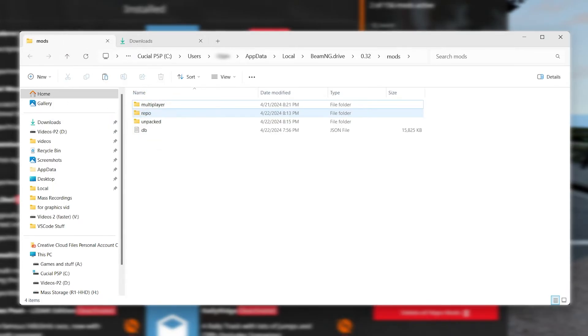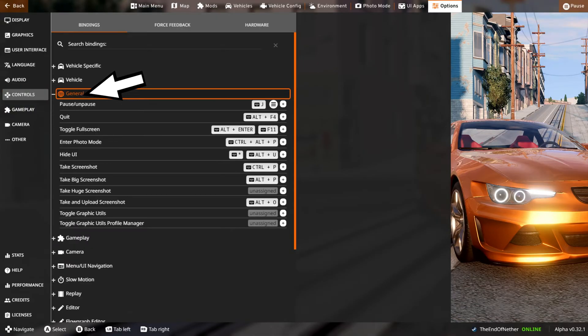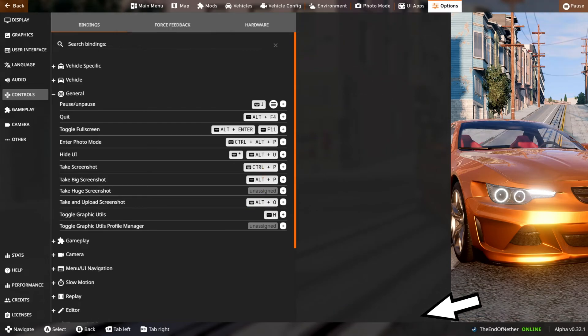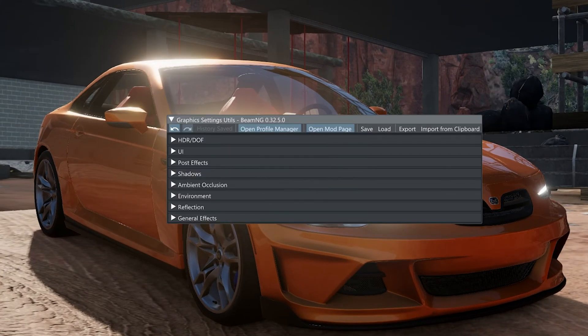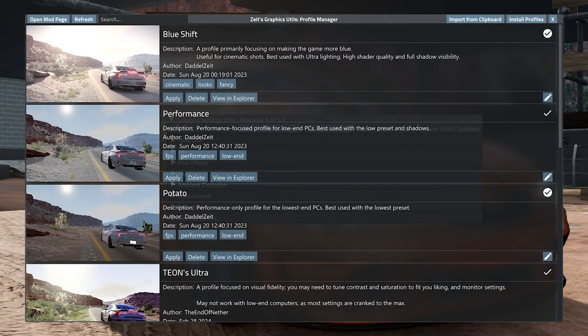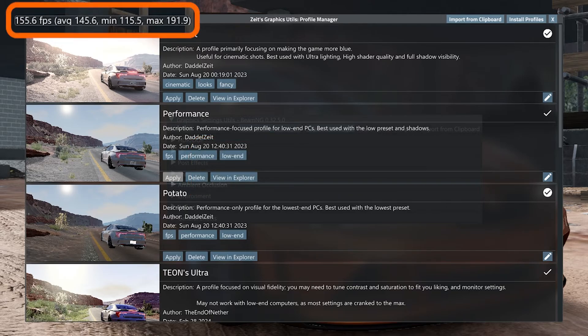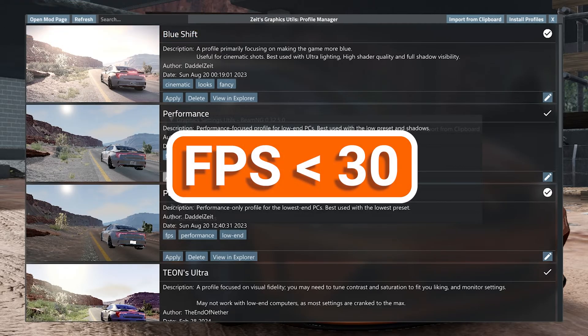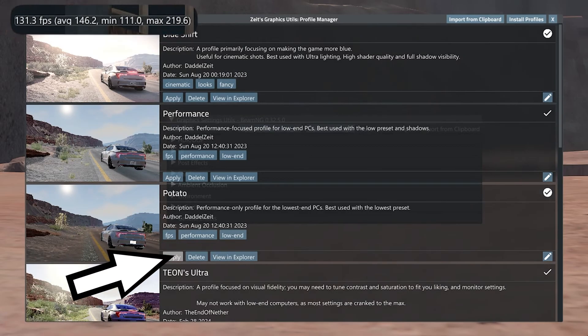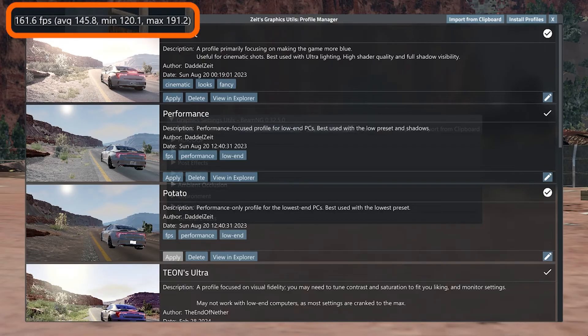Next, let's assign that keybind. Head to Controls, General, and bind Toggle Graphics Utils. Now that it's bound, press your assigned key and the menu should open, then click on Profile Manager. This mod has a couple options, so we'll try them in descending order. First, find Performance and click Apply. Now check your FPS using Control+F. If the average is above 30, then the remaining steps are not necessary, but you still might find them helpful. Assuming your FPS is still lower than 30, we'll try the next lowest setting — Potato. Click Apply and check your FPS. If you're still not at 30 FPS, let's keep going.